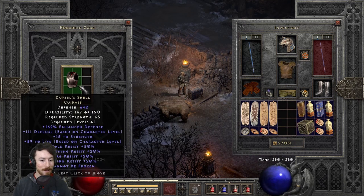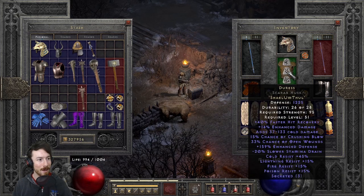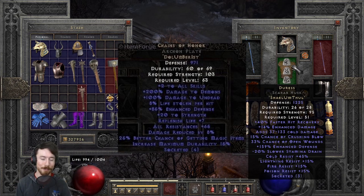Another armor option is Durial Shell — good resistances and cannot be frozen, which is very useful. The armor I'm currently wearing is Duress runeword — surprisingly affordable, mainly for 15% crushing blow, 33% open wounds, and nice resistances. Remember, we're stacking crushing blow. Ultimately the best-in-slot is Chains of Honor, but that's expensive — I still need my Ber rune. Once I have it, this character will be ready to do Ubers.